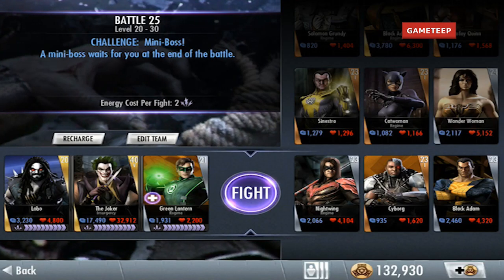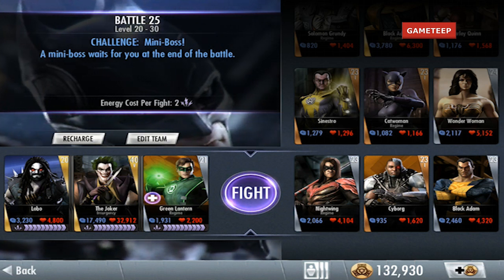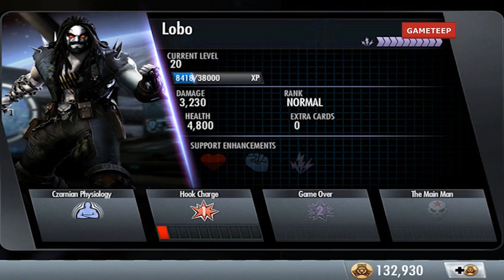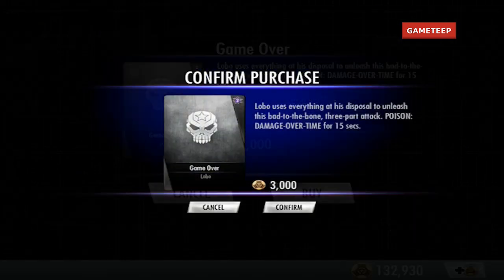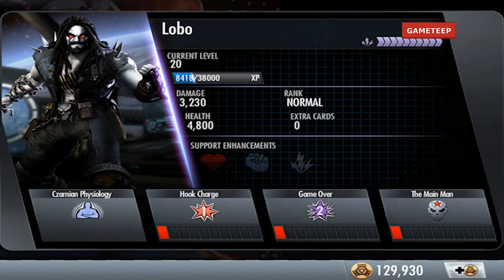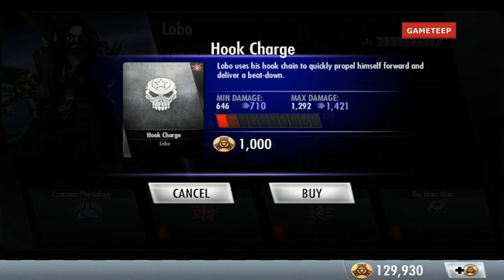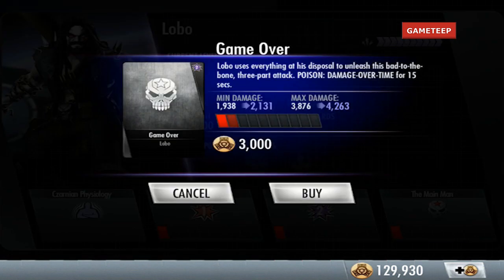We are here with Lobo, the Joker, and Green Lantern, and we're going to look at how Lobo fights in the game. His second skill is called Game Over, his last skill is called The Main Man. Lobo is immune to the effects of power drain, so it doesn't help other people, but it definitely helps Lobo himself.